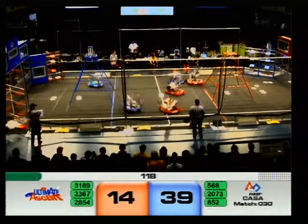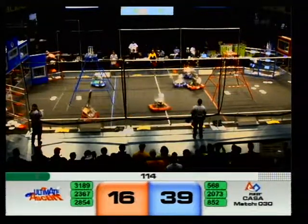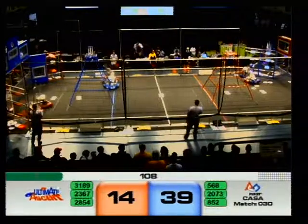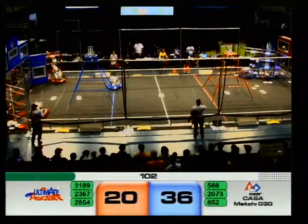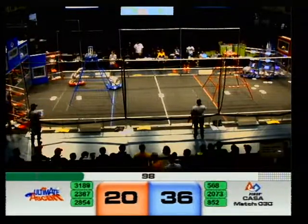Starting at Teleop. 20-73 flying across the field to the Human Player Station. 28-54 lining up the load. We have both blue in the loading station. Human players are busy dropping frisbees in. Same on the red side — we got two robots loading up.